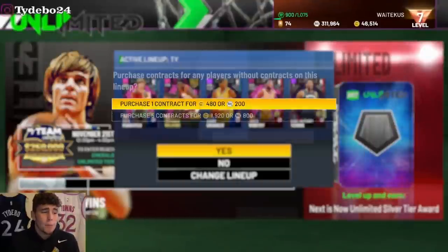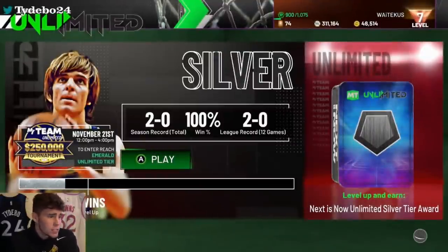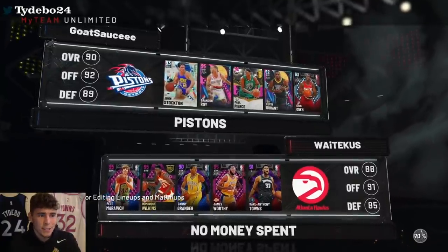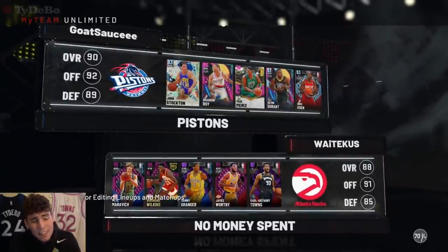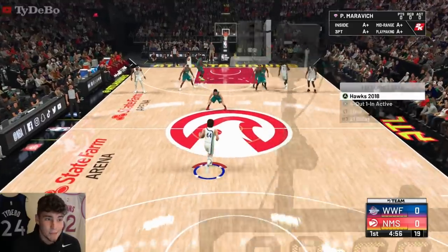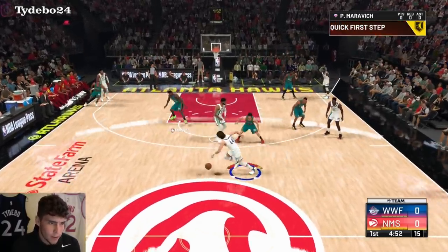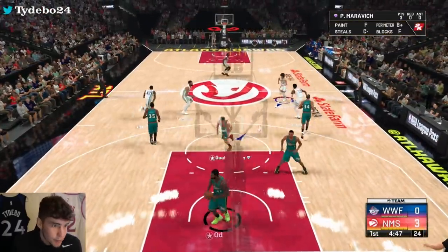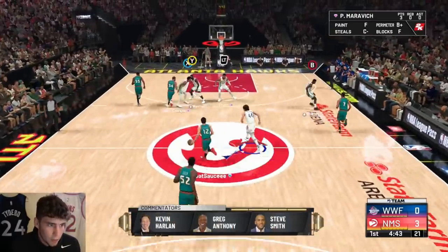I wouldn't feel right leaving you guys with just that one game, so we're hopping right into another unlimited game. My guy Waitekis is on the verge of getting his first unlimited level complete. We're up against goat sauce and I'm going to put Pete Maravich on Brandon Roy to try to hide him. This guy has Paul Pierce so he obviously knows what he's doing. I'm excited to use Pistol Pete — on the offensive end there's no denying he's a dog, but defensively you need to try to hide him.